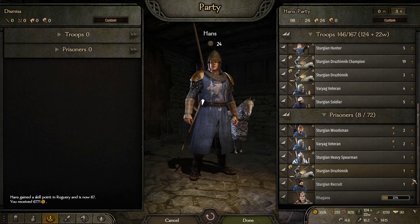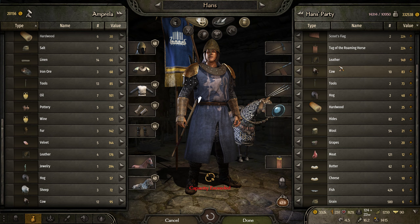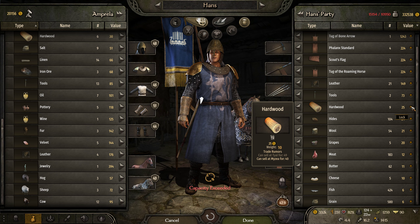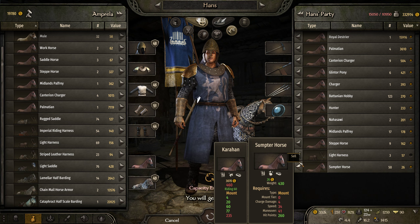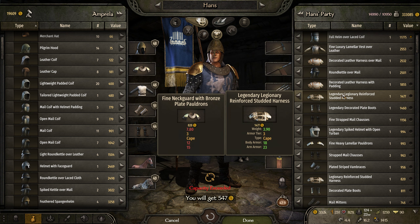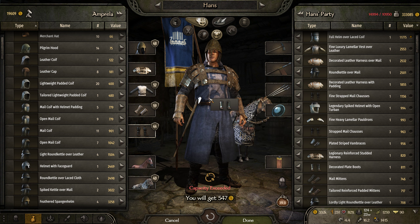I'm going to lock her and sell after we kill the animals. I'm going to stop hoarding — well, I'll keep hoarding resources that workshops could potentially use. Oh look at that — 18 and 23 for a legendary legionary reinforced studded harness! Battle loot is good at times. I'm going to take this because it's lighter with the same protection.